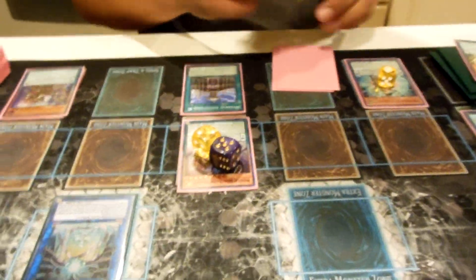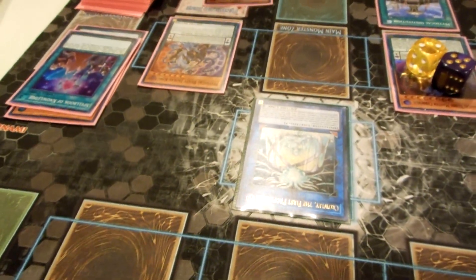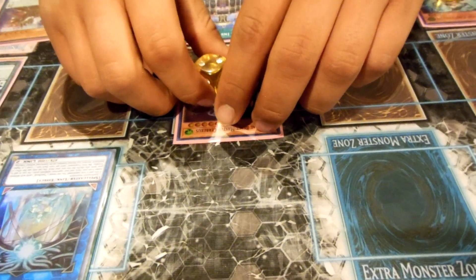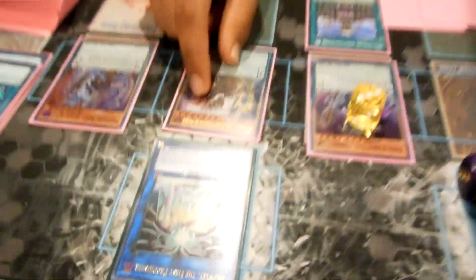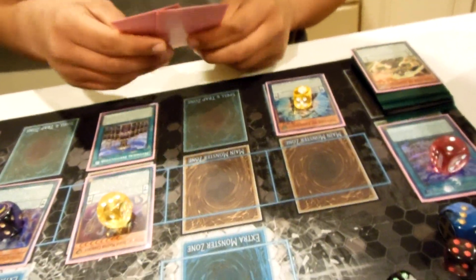Next we're going to pendulum summon — since we have a scale two and eight — Jackal King level six, so you have a monster negate. We're going to remove six counters from the board: three from here, going to two, and summon out Endymion Mighty Master of Magic and pop our Crowley. He goes to one counter.